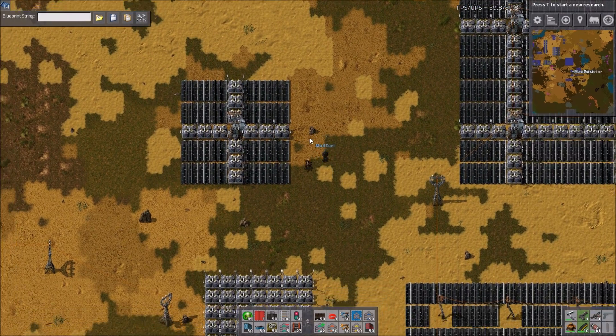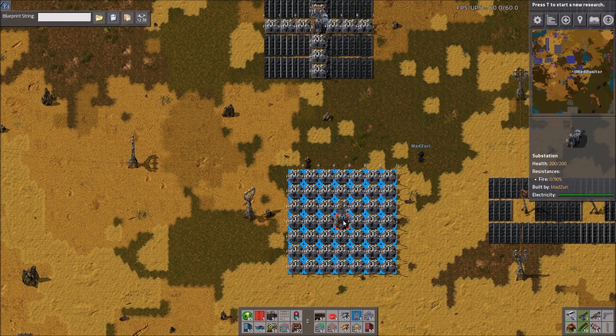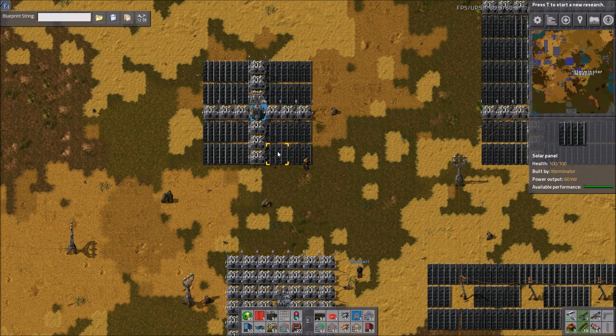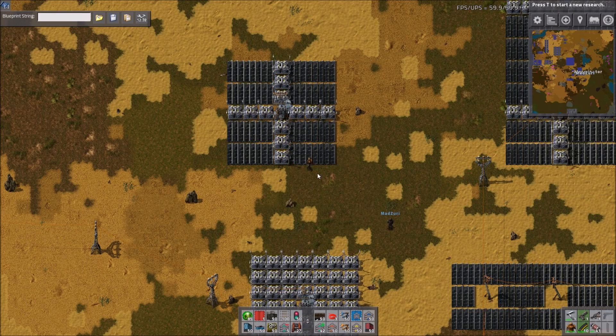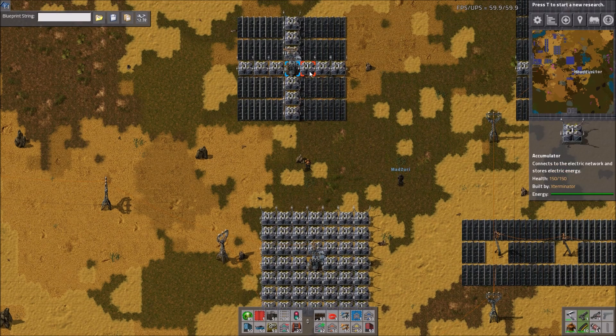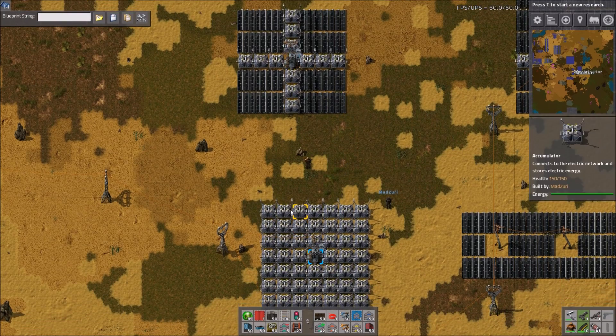Zuri mentioned before the video that you can kind of make up for that by building just straight accumulator setups like this in addition. Doing the math real quick, for each one of these you would need about one or two extra accumulators. It's like one and a half accumulators short, so it's probably better to round up.